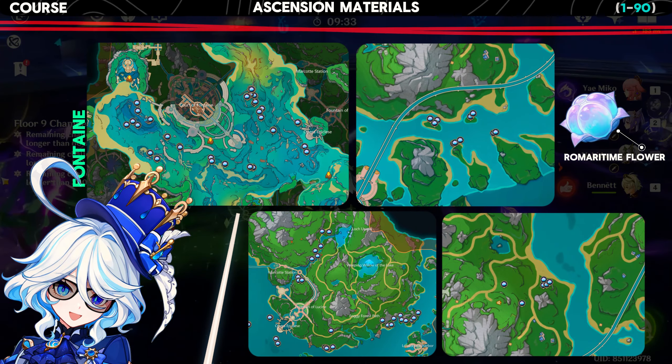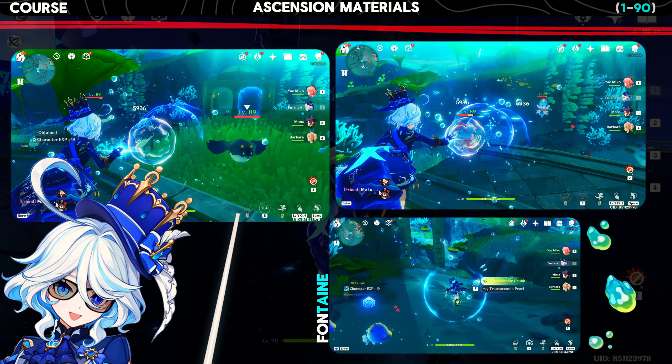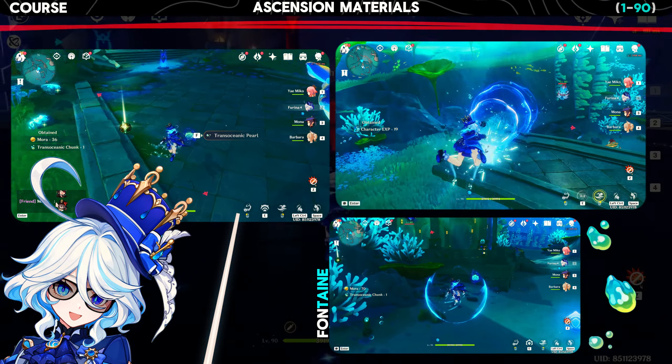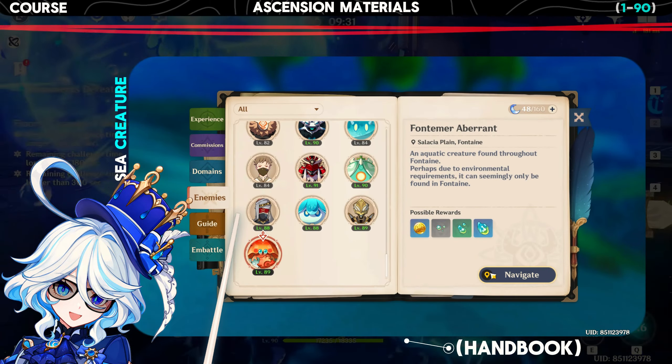The best routes for farming the local specialty are as shown. As for the mob drops, you can obtain them by defeating all types of underwater mobs, and for easy farming you can just open your handbook and track them down.